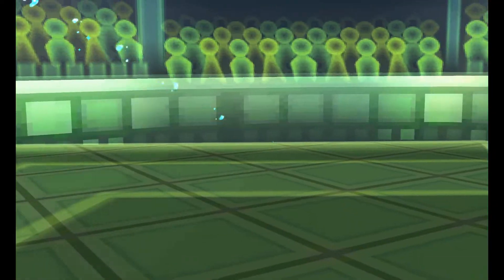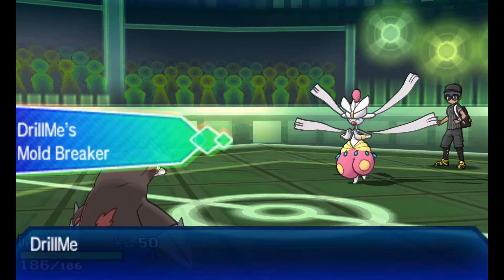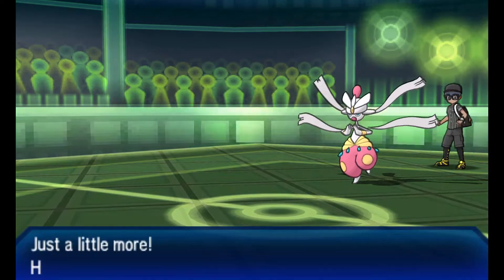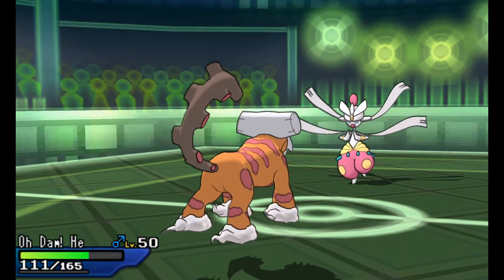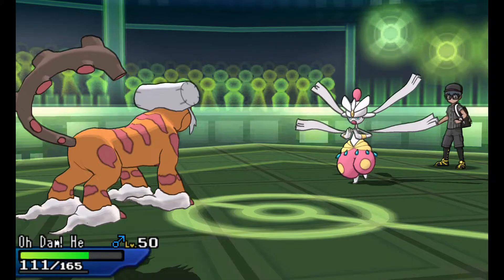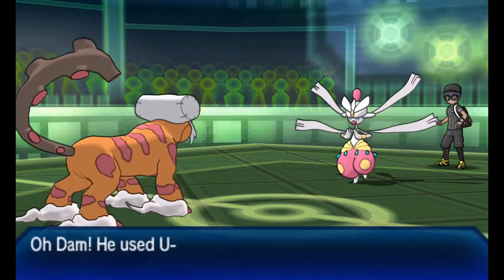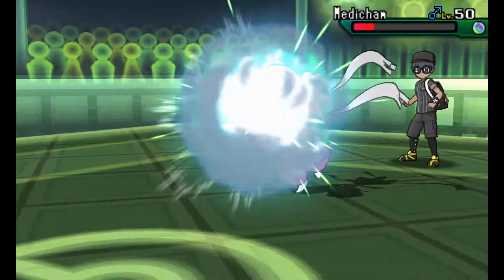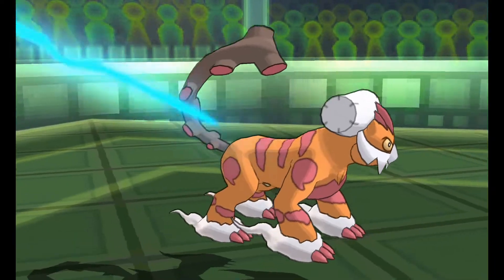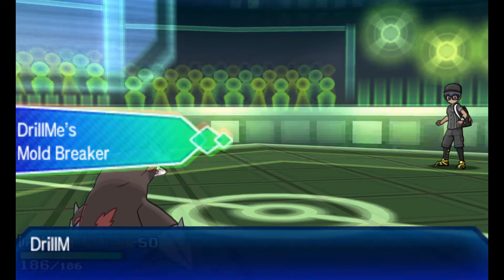I'm slowly wearing it down with pivot tempo. I bring in Excadrill — because I know he can Fake Out — just to bait the Fake Out, then I immediately switch back out to Landorus, lowering its Attack with Intimidate. I keep slowly wearing Mega Medicham down, and hopefully he didn't see the switch coming. Luckily, he goes straight for High Jump Kick. I probably could have kept Excadrill in, but I didn't want to take the Fake Out. He probably should have used Fake Out, since my Excadrill holds a Focus Sash, but maybe he didn't know.